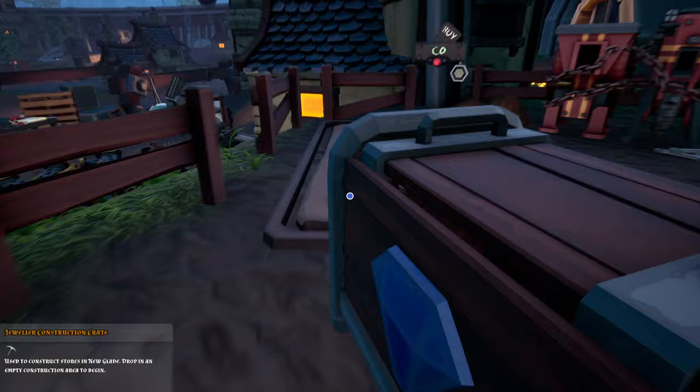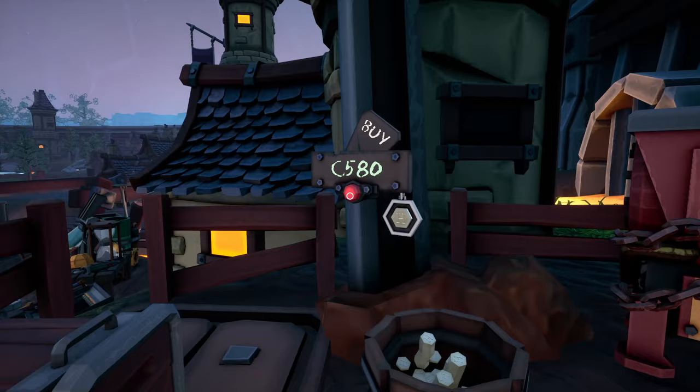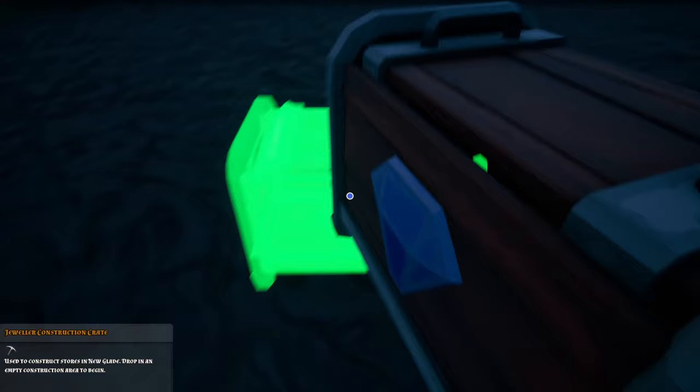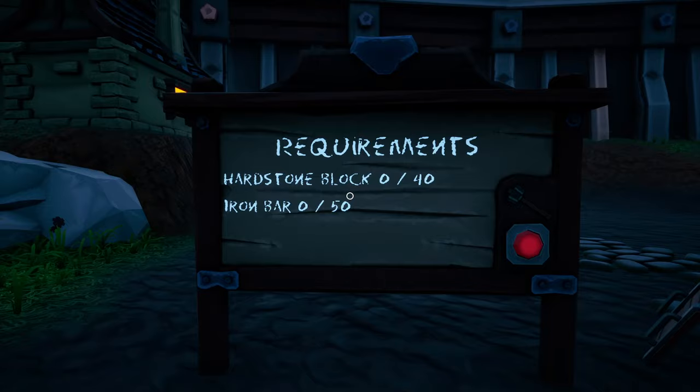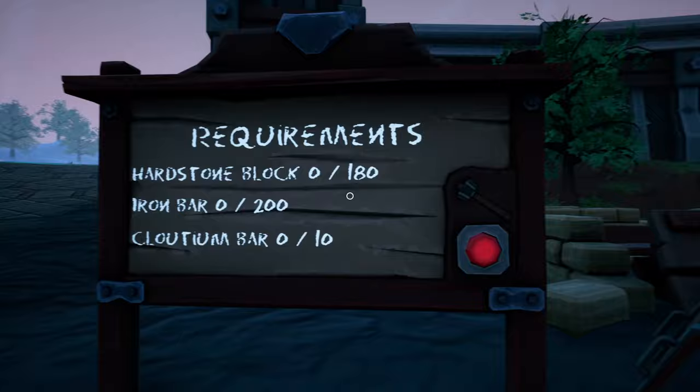I've got four thousand coins — I can buy the jeweler construction crate, tier one store construction crate, and the ticket office construction crate for 580. I don't know if there's gonna be something else to all this but I'm along for the ride. I want to make this one the jeweler because it's the closest to the way I come in. Whoa — I need to bring 50 iron bars and 40 hardstone blocks before this jeweler can even be created.